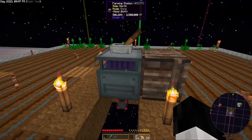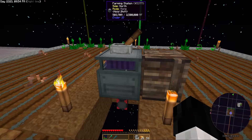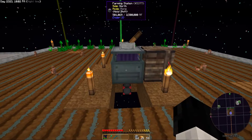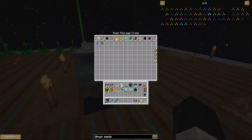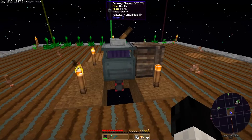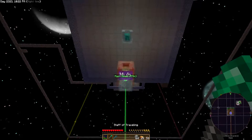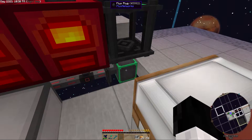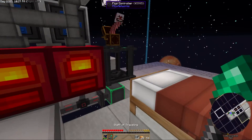I also set up the farming station. You can see the power for the farming station is decreasing, so I need to improve my power production. I'll be leaving this running for most of the day so I can get some essence going — I've got a decent amount already, which is good. There's a flux point under here powering the farming station. Up on the main platform, we've got a flux plug that I put there a couple of streams ago, making sure everything's powered and the staff of traveling gets powered as well.